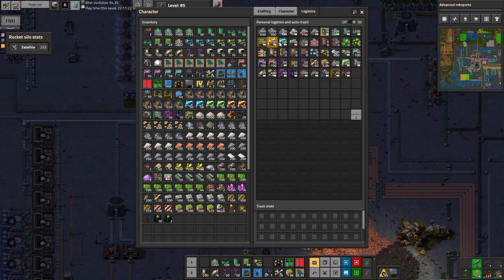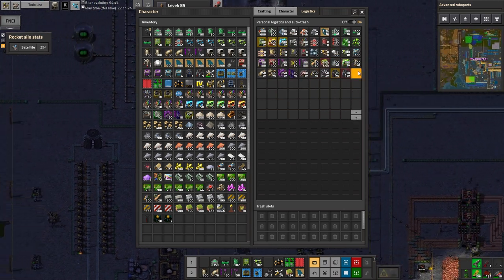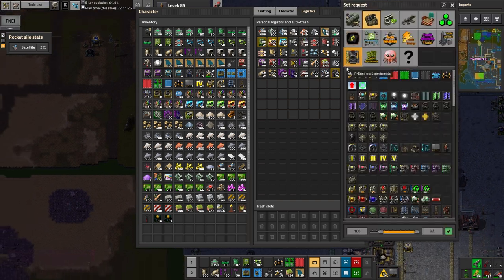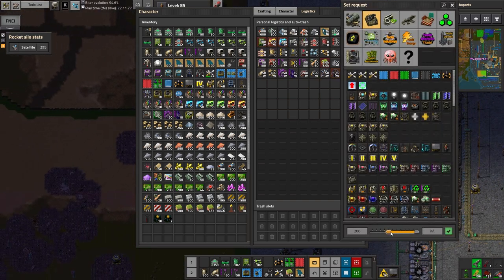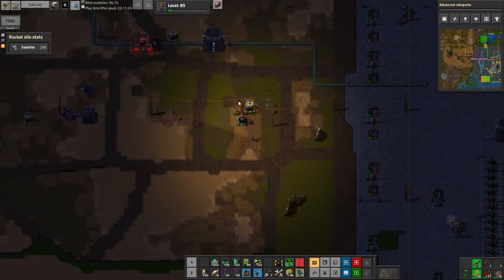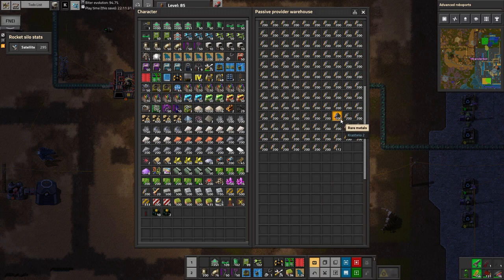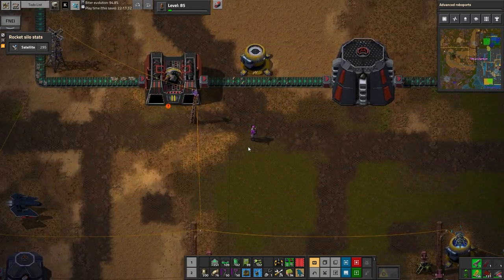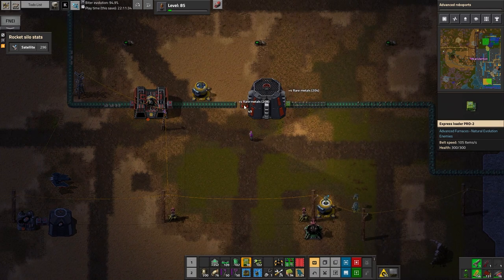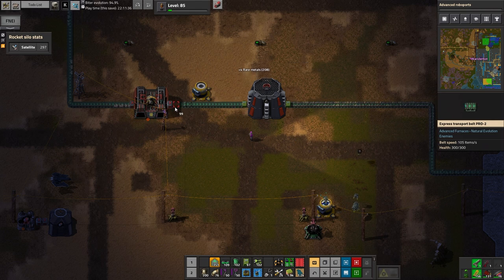You know, we haven't placed a single solar panel this entire time. I think we joked about it once. Okay here we go, holy crap — how did we not run out? Oh it's because we have a massive number that was just held in reserve because we're lucky. Probably did that on purpose actually.